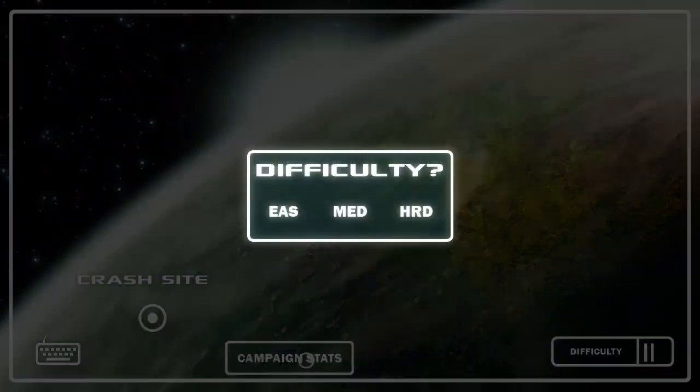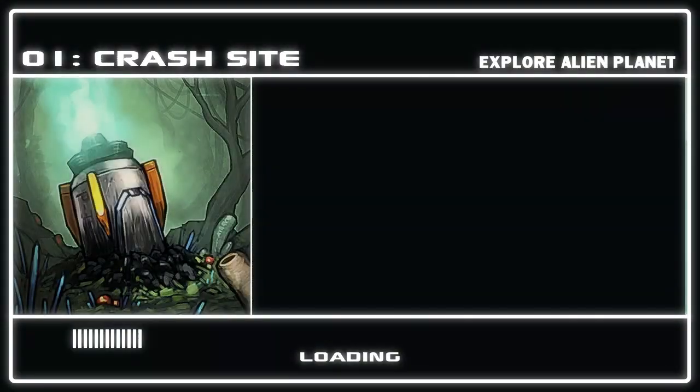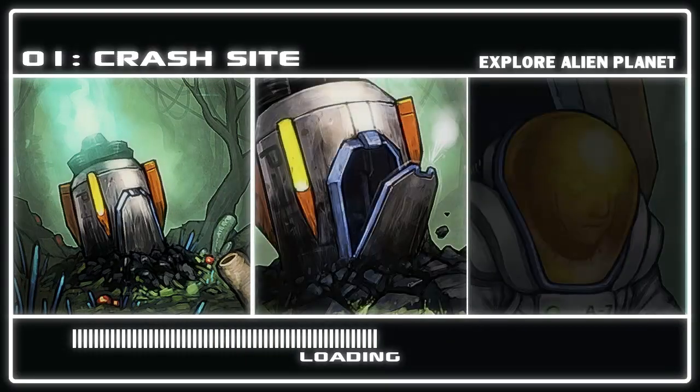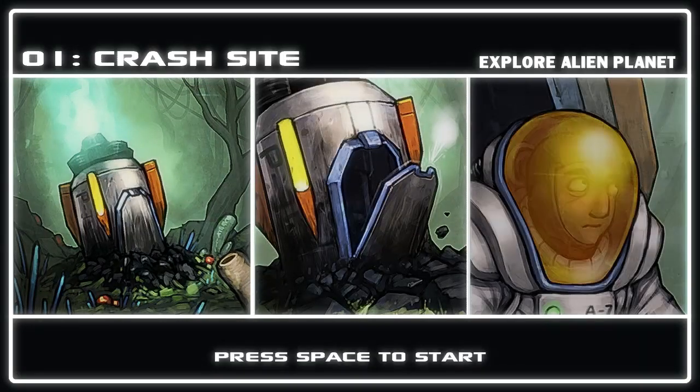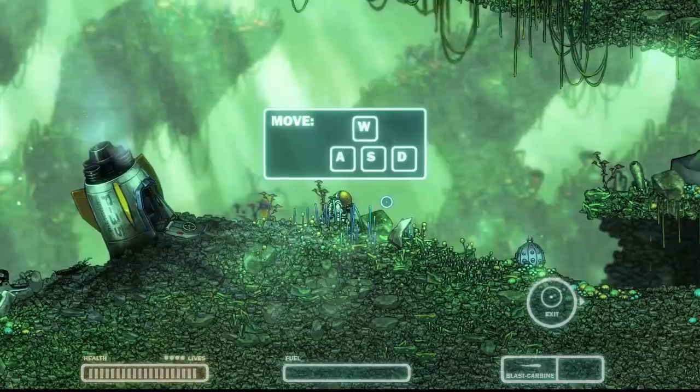Okay, this is the first level. I'm going to start on medium. Sounds reasonable. Now, since this is an indie game, as you saw right there, they have to actually save money on letters. So, as opposed to Easy, it's Essie, Med, and Herd. I'm going to play it on Med. Explore the alien planet. Okay, off we go.